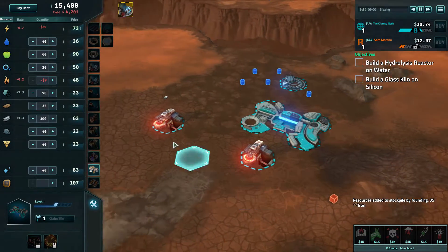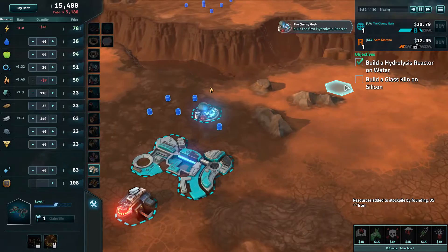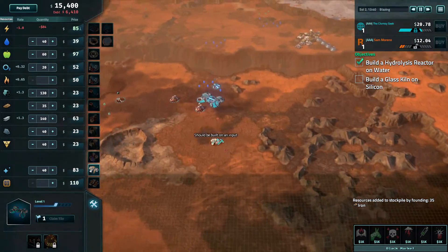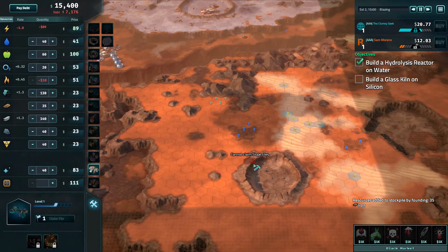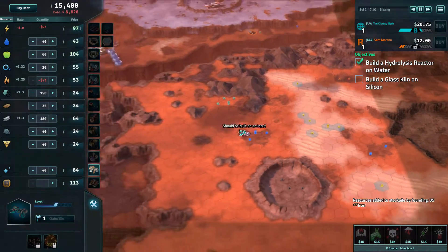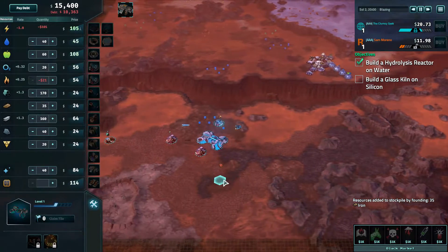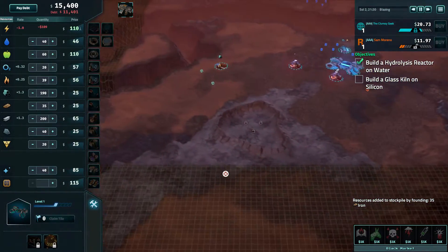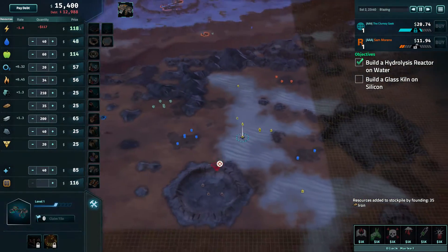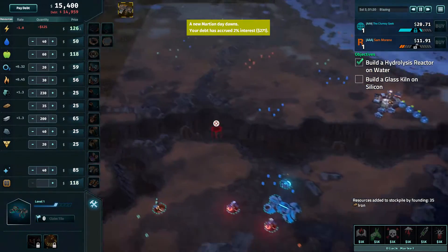Same as we did with the steel mill — we don't need to get water first and then convert it. Now, build a glass kiln on silicon, but where is the silicon? It's so far away — we should have built closer maybe. You can see how important it is to build your headquarters in the right location. As real estate agents say: location, location, location.